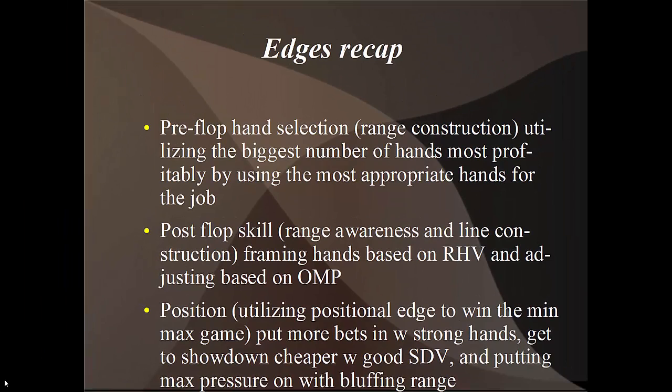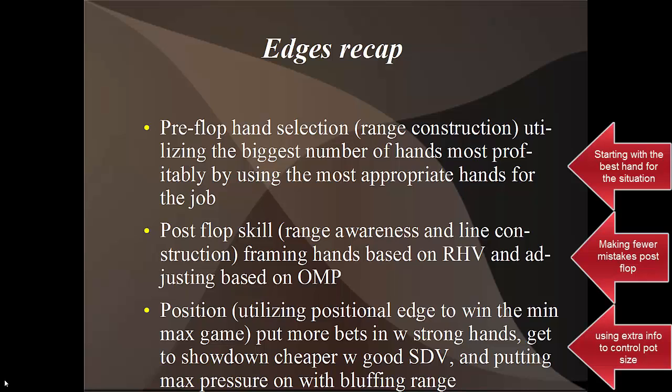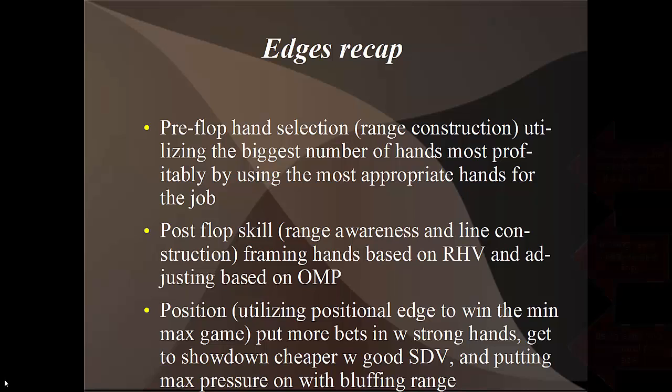We're going to be looking at three edges: pre-flop hand selection, post-flop skill advantage, and position. Utilizing position to win more pots, make better decisions, and better control the size of the pot with more information about our opponent's range post-flop. Skill edge is thinking in terms of our range, our opponent's range, how those ranges interact with board textures, relative hand value, default lines, and how to adjust them based on the opponent's mistake propensity.